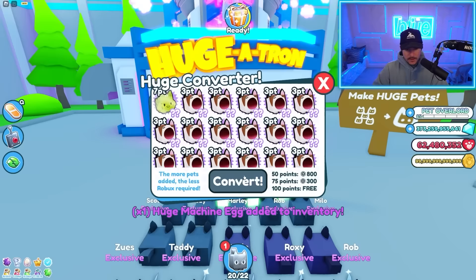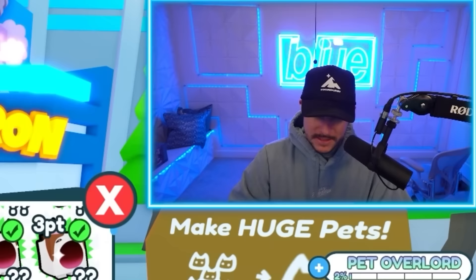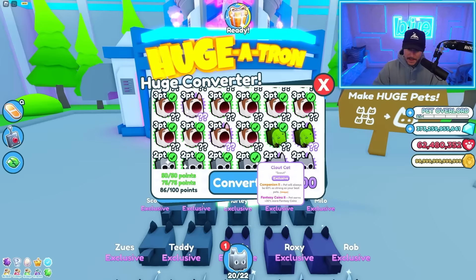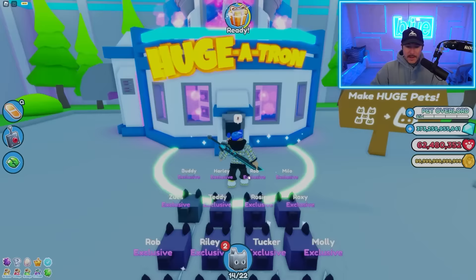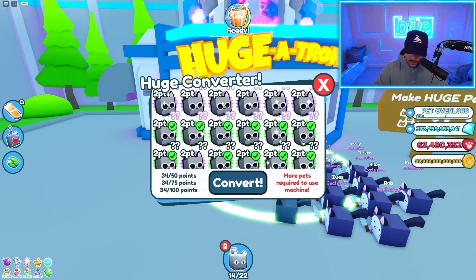I might just go for free ones this time around because I'm trying to get a lot of pets without spending much Robux. If you guys have Titanic Hubert or all the huge pets in the new update, let me know in the comments below. Hopefully we can add that Hubert to our list. If not from hatching, we'll go to the trading plaza and make some spicy deals.